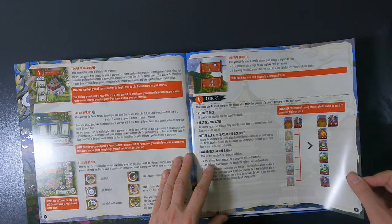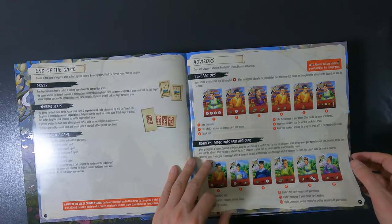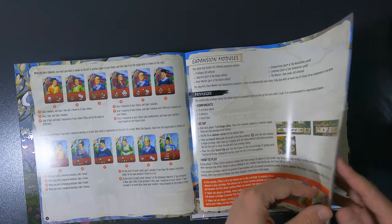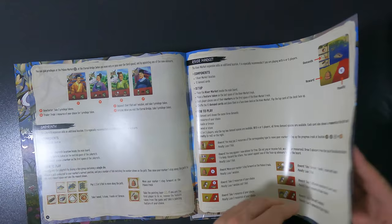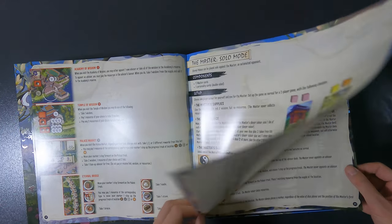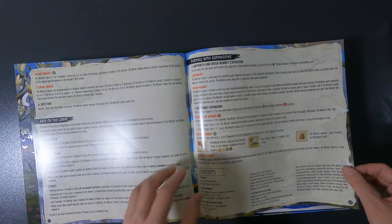My copy arrived really late — a lot of people in the world already have it. Apparently it got stuck in China, especially with the add-ons, which took a while to ship. The rulebook also covers expansion modules — the Labyrinth, the River Markets, Compositions, Locations — and of course the solo mode, which is most interesting to me at the moment. It seems pretty fleshed out and takes into account the expansions, which is very cool.